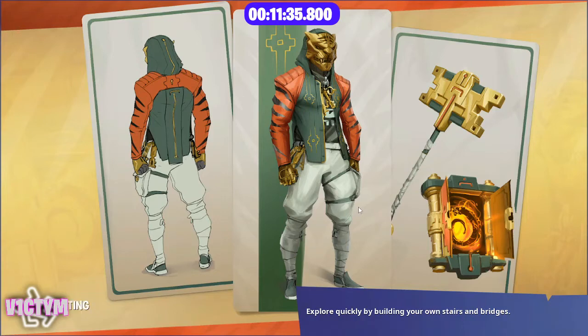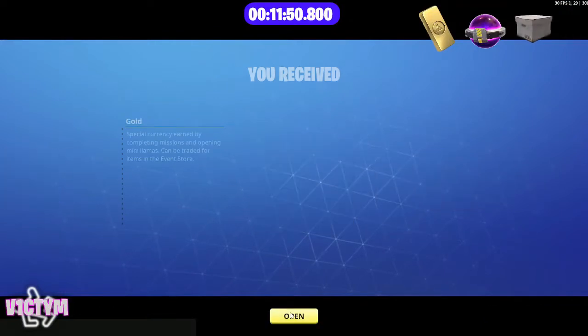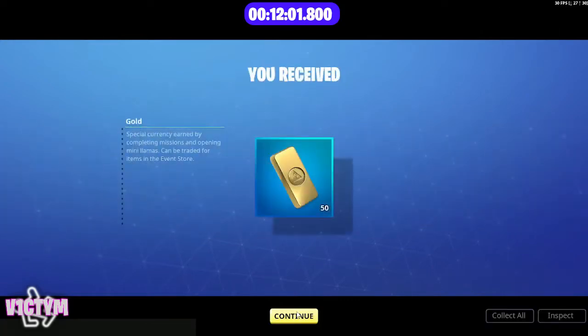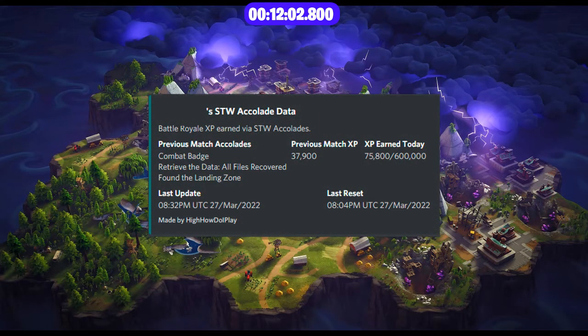We're just loading out of the mission now. Unfortunately there's no way to speed this up. We collect through all of the rewards, and then we've got collection book rewards as well because we completed one of the early campaign missions, and some gold for killing the mini boss. And there we are back in the lobby - 12 minutes 2.8 seconds, and we earned a total of 37,900 Battle Pass XP. So we're looking at probably around about 170,000 to 180,000 Battle Pass XP per hour, and that's on a power level 16 account using only blue and green heroes and weapons. Thank you for watching.